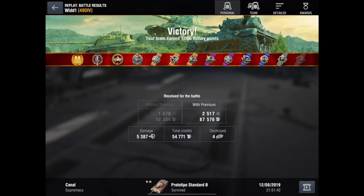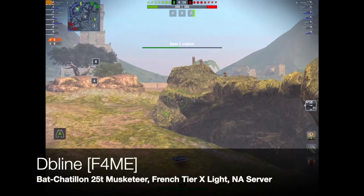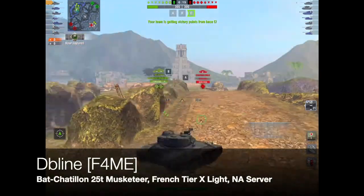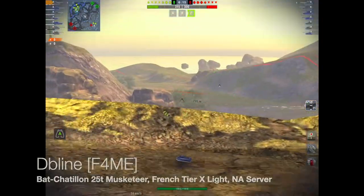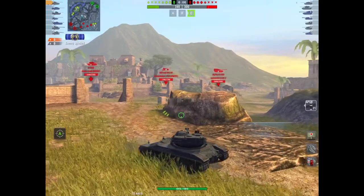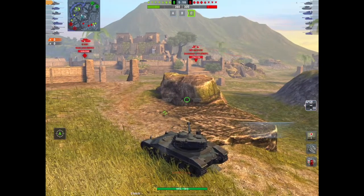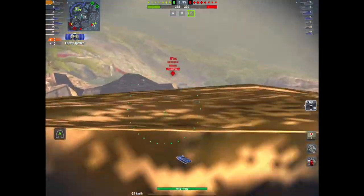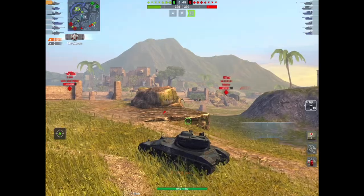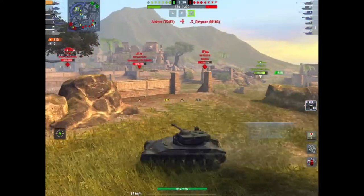Next up is The Blind of the clan Fame, rolling out in the Bat Chat 25t — the Musketeer — the French tier 10 light tank on the NA server. I must admit I'm absolutely pants at playing this tank; I've had about four good games in it and never been a great light tank player. But The Blind is going to give you a masterclass in how to play a Bat Chat.